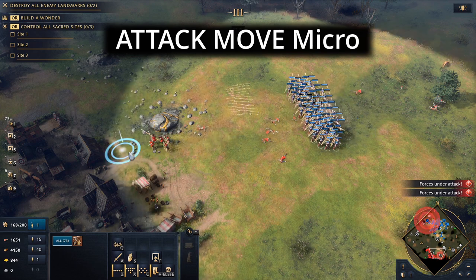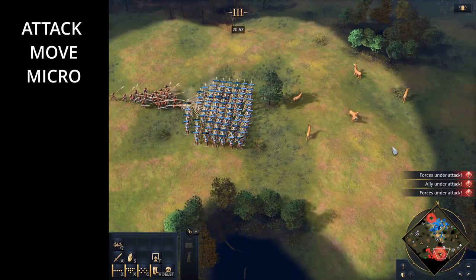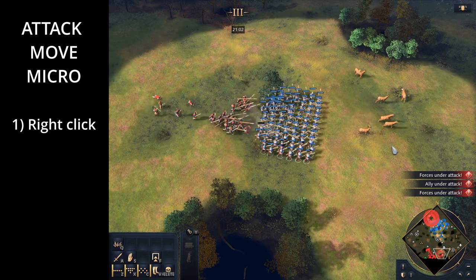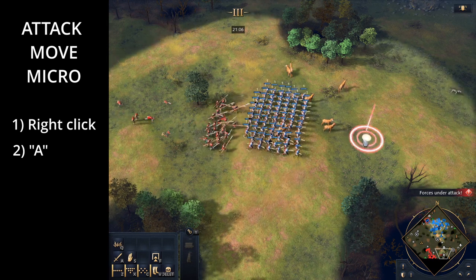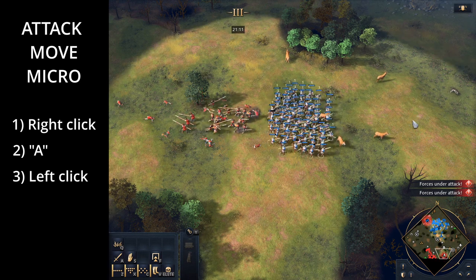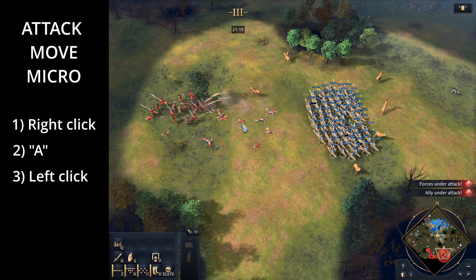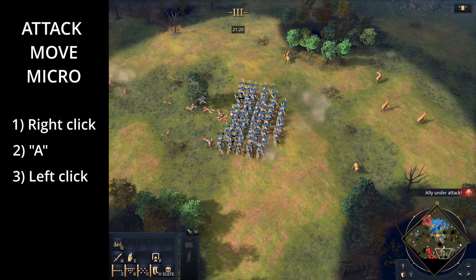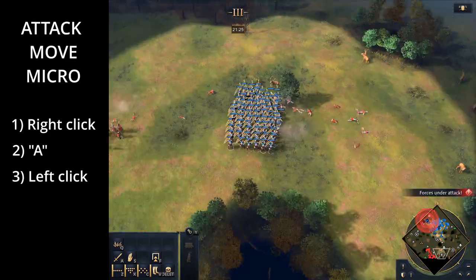So let's talk about how to attack move micro. There are three steps to the attack move micro. After selecting your units, you right click in the direction that you want your units to run to. Then you press A on your keyboard, which is the default hotkey for the attack move. And then you left click in the direction where your army is moving in — this will instruct your units to attack. This ensures that you barely have to move your mouse position, unlike when you're doing focus fire micro. Lastly, right click again in the direction that you want your units to move in, and you repeat these steps. So again: right click, press A, left click, and then right click again.